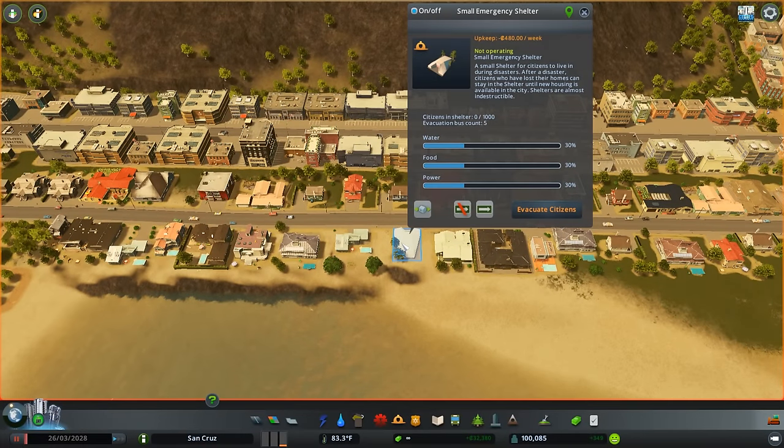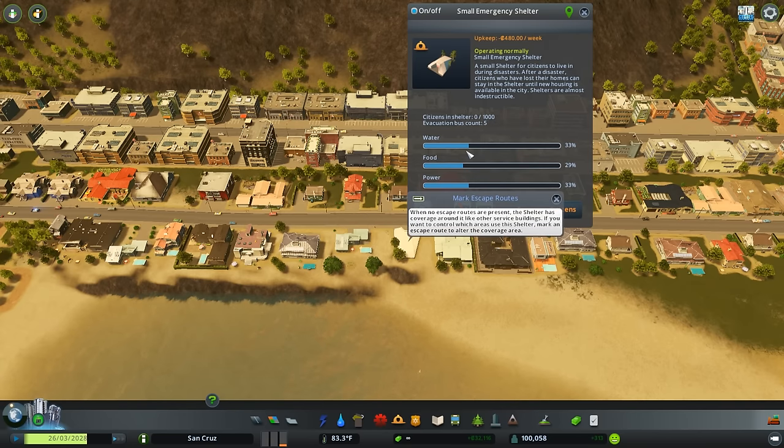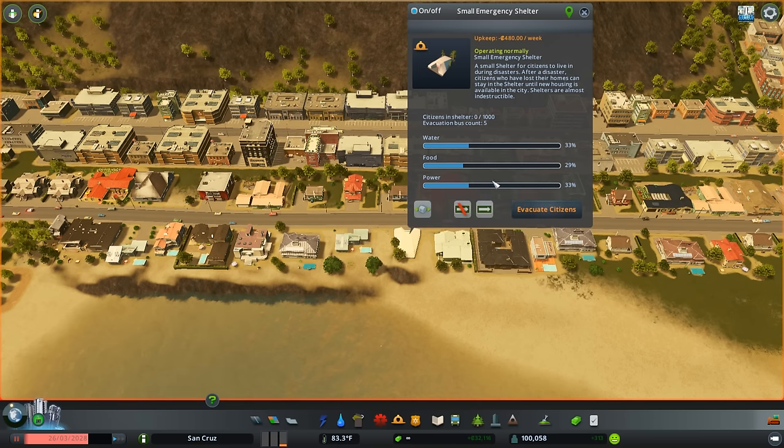Really quick — after you put down the shelter, whether it's a big one or a small one, you'll see these values start to rise up. You can't just put something down last second. If you're seeing a big disaster unfold before your eyes, you've got to make sure you have this prepared. You need it slowly to have enough power, food, and water, or else you're going to have a bunch of people inside the shelter and they're going to run out of food or water. And then more people are going to die. So kind of keep in mind: start placing them down before everything hits the fan.